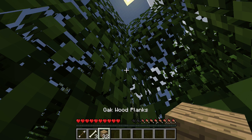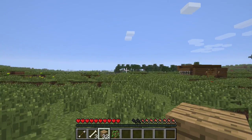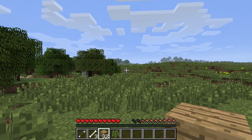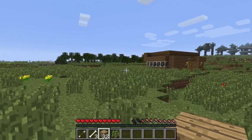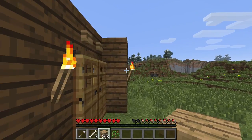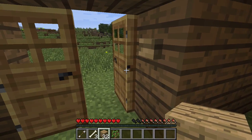Dark oak wood planks — no, they're just oak wood planks. I thought they'd be dark oak wood planks. The thing I made my house out of was dark oak wood. So I have: dark oak wood, oak wood, white birch wood, white birch planks, dark oak wood, and dark oak wood planks — and then oak wood planks.